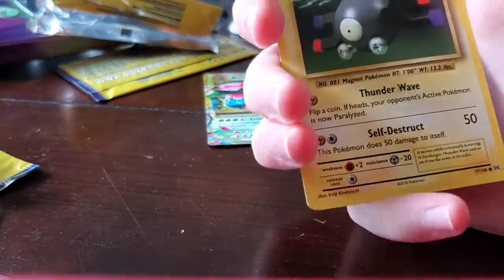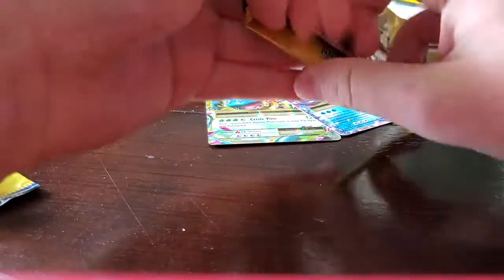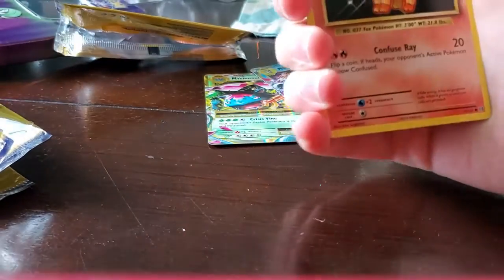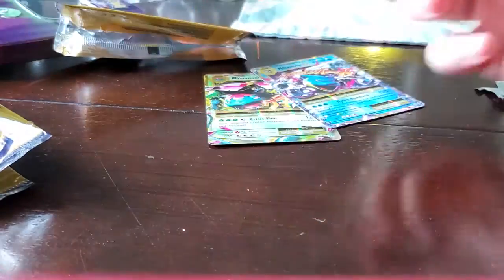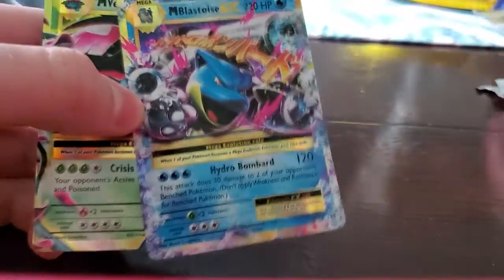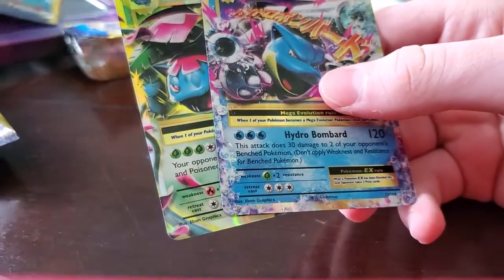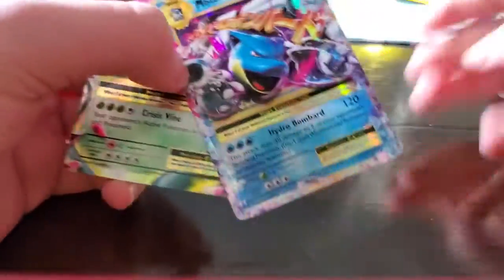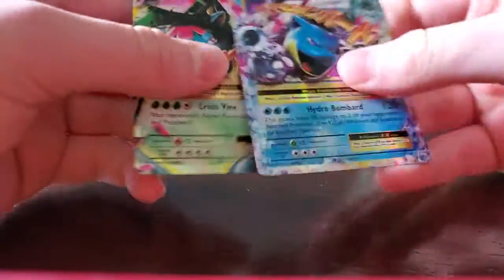From the last pack we got a Poliwhirl, Charmander, and a Magnemite. Last one has Mega Charizard on the front. Everything didn't go good until the last tin. The two big pulls: Mega Venusaur and Mega Blastoise EX. If you get a tin like this, it is not repackaged. Mega Blastoise and Mega Venusaur EX — very powerful cards.